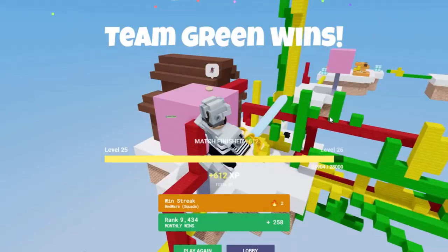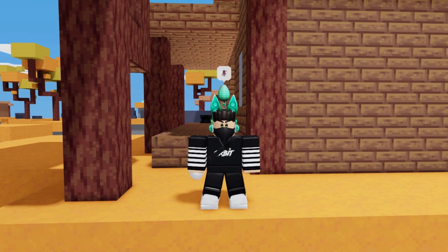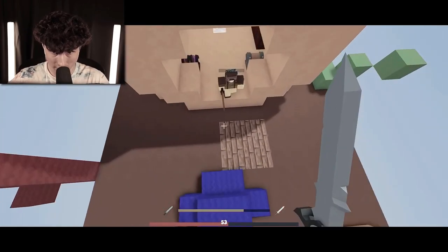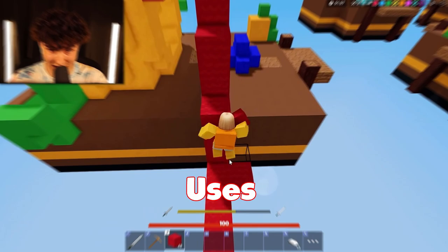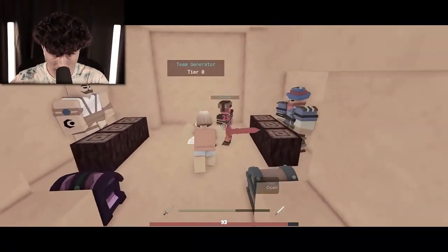Moving on to the next PvP method: you need to use blocks to your advantage to win a sword fight. Many people don't know this, but using blocks to build up quickly and getting high ground can help you hit really great combos on your enemy. Take a look at the next clip by Mini Blocks Here, where he uses blocks to build up, get the high ground, juke his enemy, and win the sword battle.